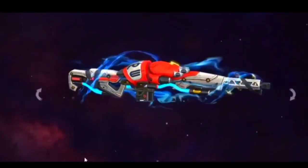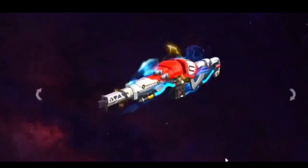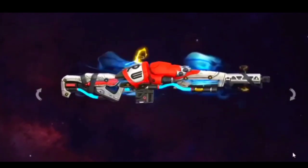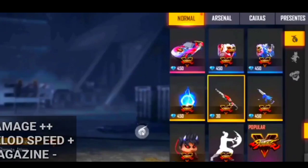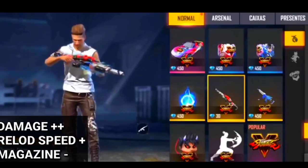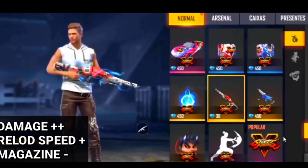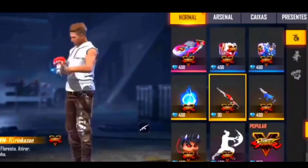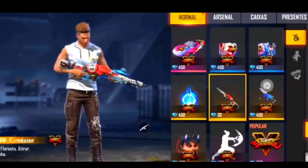Here you can see the AWM skin. The AWM skin has these attributes: Double Damage, Single Reload Speed, and Maxine Minus.